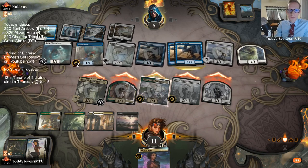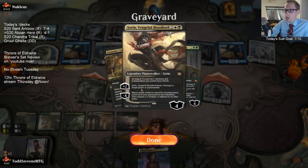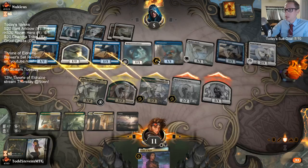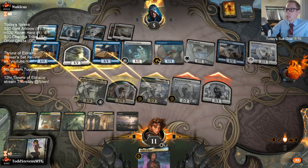We have been drawn pretty well here. I have just exactly two Legends in my graveyard, so I don't get to get Sorin back. I was hoping I had three and could get Sorin back.